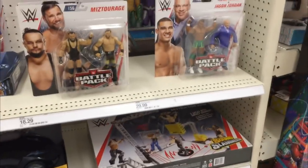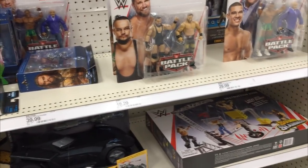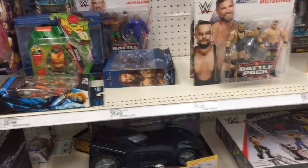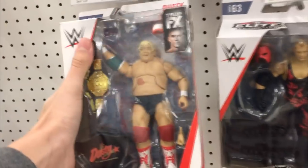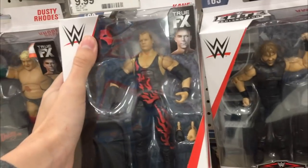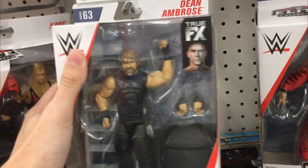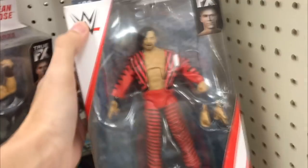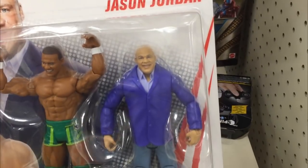We got some new battle packs in here. Still can't find that stupid Slamming Mobile Braun Strowman car. It is cool to see these battle packs though. Elite 63 — we got Dusty Rhodes, Dean Ambrose with a terrible looking head scan, just absolutely awful. Shinsuke Nakamura is probably the best figure in the set besides Shelton Benjamin — pretty much a perfect figure.